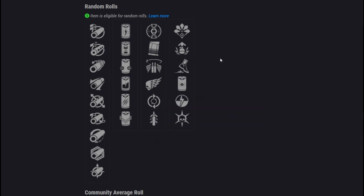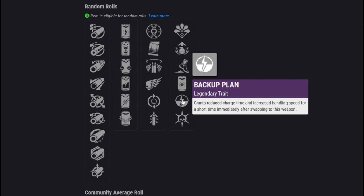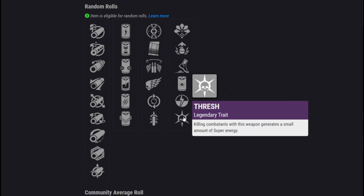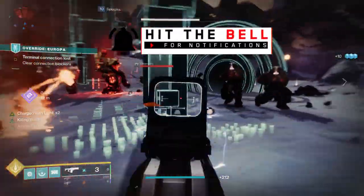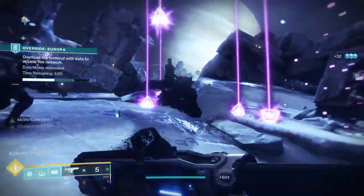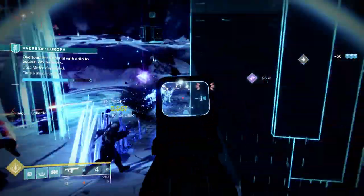In that second perk slot, I think you're really going for Kickstart so you can incorporate slides and get a huge boost, or potentially Backup Plan. Backup Plan giving you that reduction in charge time is definitely a wombo combo with Quick Draw — whip out the Fusion really quick and get a shot off extremely fast if you're being pushed by a Shotgunner. Thresh is also finally working in PvP, so that's an option. My complete god roll is probably going to be something like Under Pressure combined with Kickstart, or maybe Thresh.